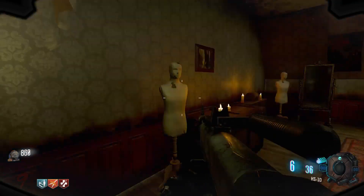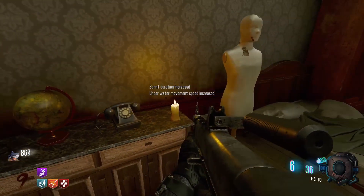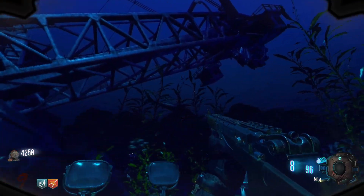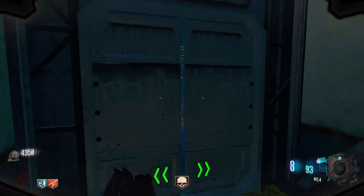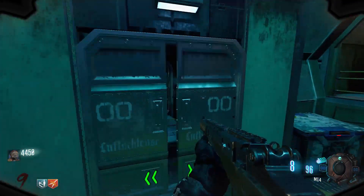We're going to start off with the easiest mask to obtain — it's so simple and helpful I'd recommend you do this every single game. It's just as easy as shooting six sharks in different areas of the map. The first one can be found just above where you spawn in, where the challenge podium is. The second one can be found in the first outdoor area, just above where the Stamina Up machine is — you'll see it swimming around there.